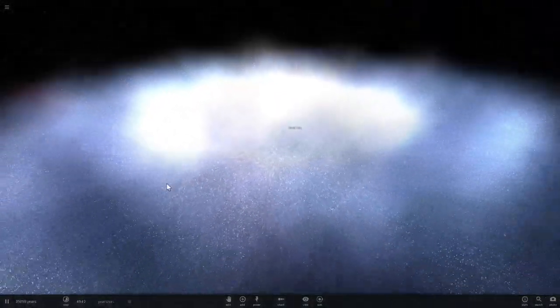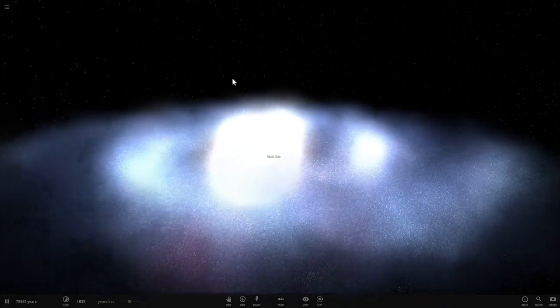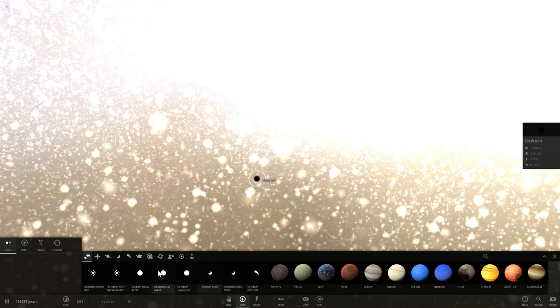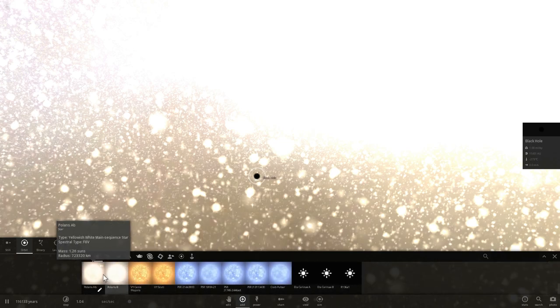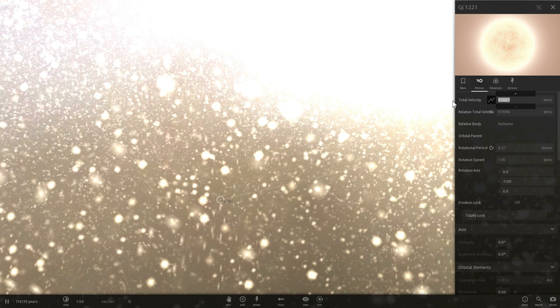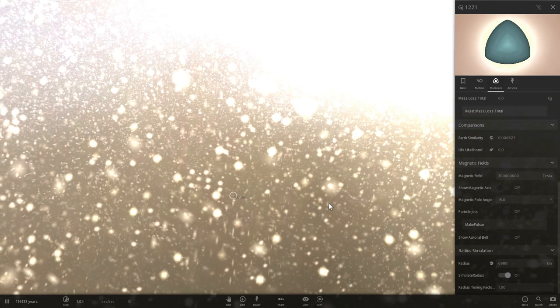To simulate what an actual quasar looks like, we're going to use this galaxy simulation — the one called 'supernova in a galaxy.' I'll remove the supernova, the star, and also the central black hole. Before we do that, let's slow down time so things don't fly away too fast. Right here next to the black hole, we're going to place an orbiting white dwarf — GJ1221 — around it. It doesn't really matter where you place it. This is so we can create something that looks a bit more like a pulsar, so we'll remove the black hole and make the white dwarf's total velocity zero. Then go to materials and use the new button called 'make pulsar.'